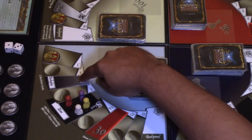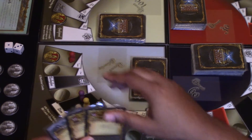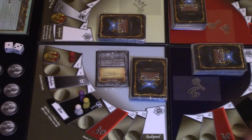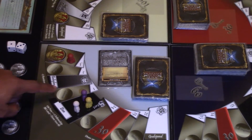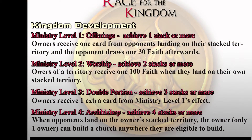Step five: Build the kingdom — start stacking. Once you become a bishop, you can start building churches on the same territory zones you already have a church. This is called stacking. Try to land on your established territories to use fellowship cards and build stacked churches. The most one territory can have on a single zone is three churches. Players cannot build on territories that already have an opponent's church. When a player develops their kingdom by setting up two or three churches on one zone, they gain new effects for their stacked territories called ministry levels.